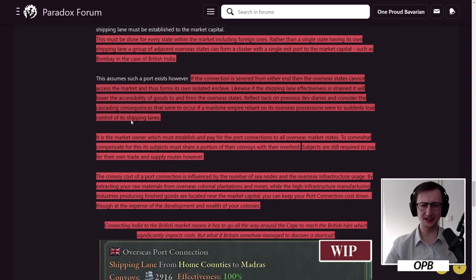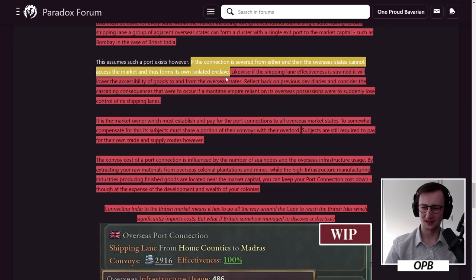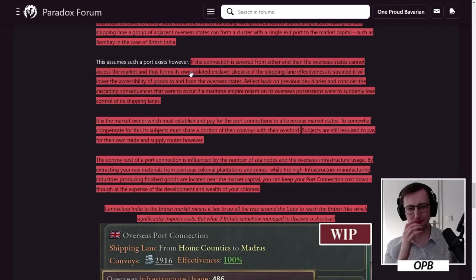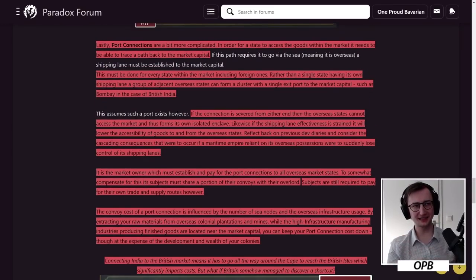If the connection is severed from either end, overseas states cannot access the market and form an isolated enclave. I'm confused — they don't mean a sub-market, do they? They've explained why sub-markets don't work right now, but 'isolated enclave' — if they could trade internally, that would be great. Likewise, if shipping lane effectiveness is strained, it lowers the accessibility of goods to and from the overseas market, creating cascading consequences for a maritime empire that loses control of its shipping.